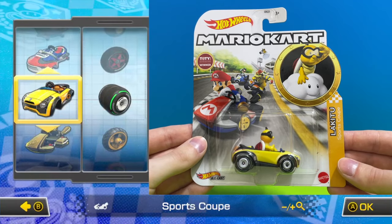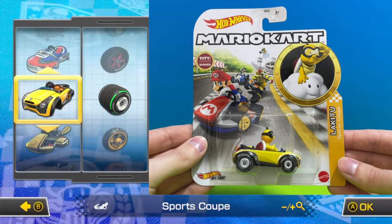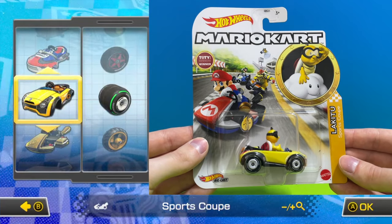New character alert — here we have Lakitu driving the yellow sports coupe featuring a set of slick racing wheels.